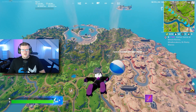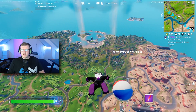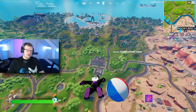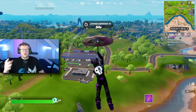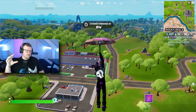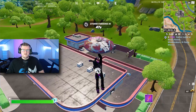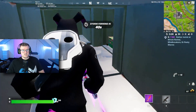Ladies and gentlemen, what everybody needs to know: there are three different types of Anvil Rocket Launchers. The three differences in rarity are rare, epic, and legendary. The rare one does 100 damage, the epic one does 105 damage, and the legendary one does 110 damage. You can find them anywhere — from chests, from floor loot, just anywhere.